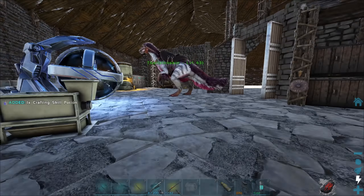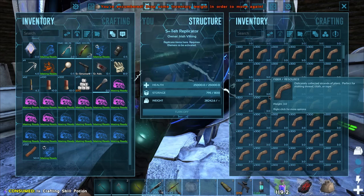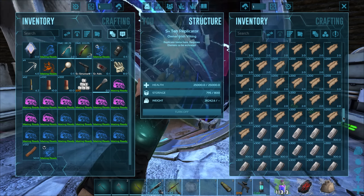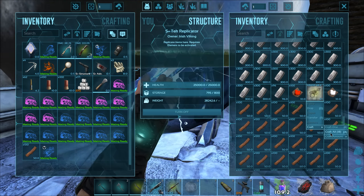I'm able to fit exactly the right amount of materials in here to craft 18 of them, and I almost crafted that accidentally. Let me quickly grab some more of these. There we go - a little crafting skill potion. Let me drop that and get crafting. 18 of these - boom, sweet.